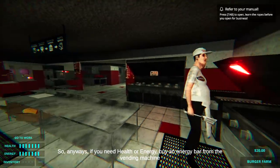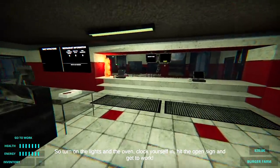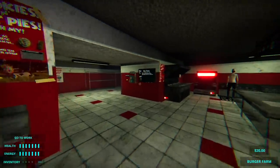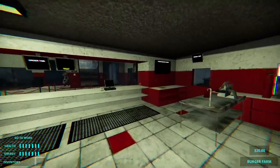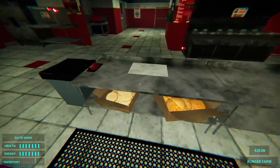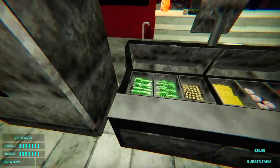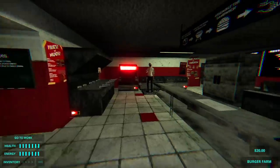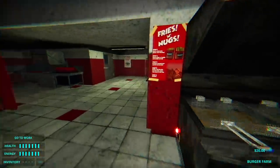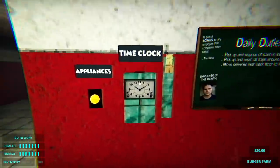There he is. If you need health or energy, buy an energy bar from the vending machine. Turn on the lights and the oven, clock yourself in, hit the open sign, and get to work. We have our orders. This first shift should be a pretty easy one — all we have to worry about is doing some burger prep and cooking either the pork, the chicken, or the beef. We've got all the things down here — the onions, the lettuce, pickles, tomatoes, all that sort of stuff. There's Toe — he somehow made it to work before me.